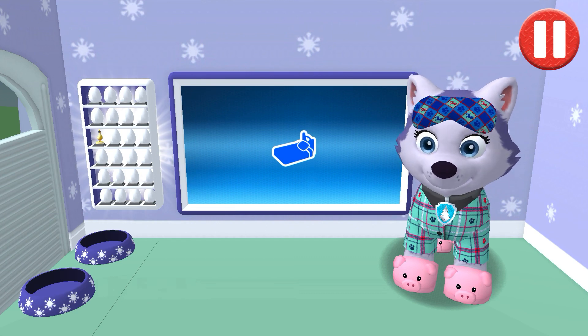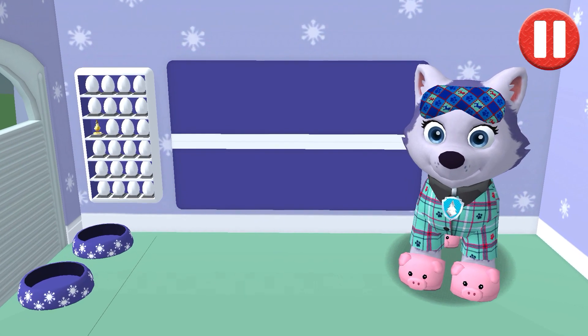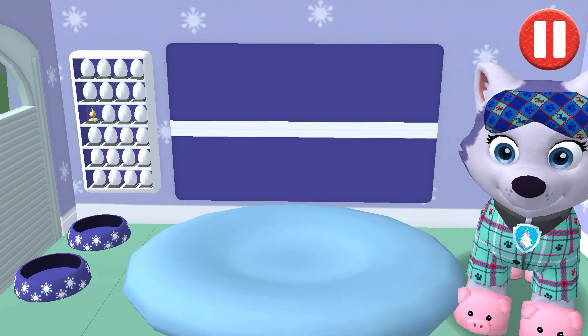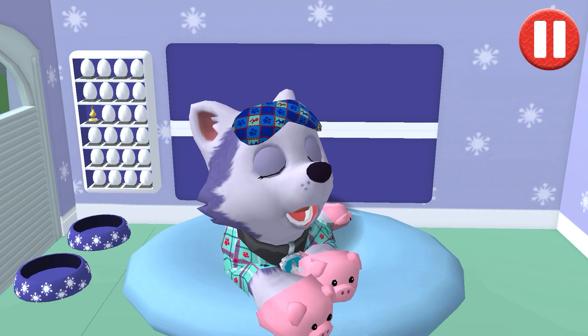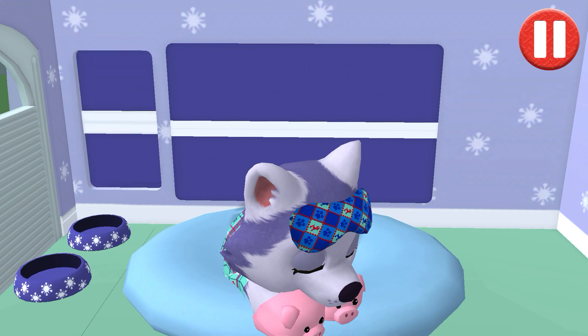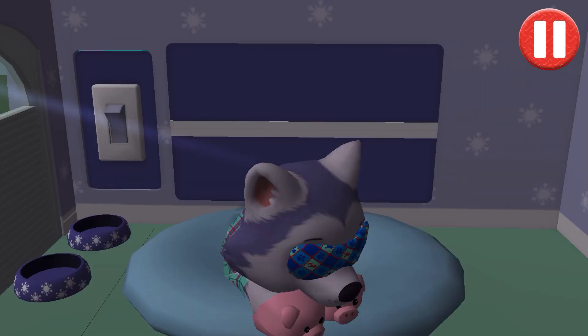My teeth feel super clean. Time for your pup to go to sleep. Tap the blue picture of the bed. Tap the pup's bed to begin. Tap the light switch to turn off the lights. Good night, sleep tight!